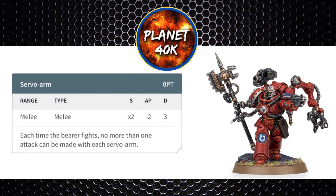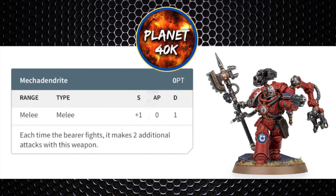The second melee weapon is the Servo Arm: Strength x2, making it Strength 8, -2 AP, damage 3. Only one attack can be made with the Servo Arm per fight phase, but it's pretty good at grabbing enemy infantry and removing it from the table, and again it'll be -3 AP in the Assault Doctrine.